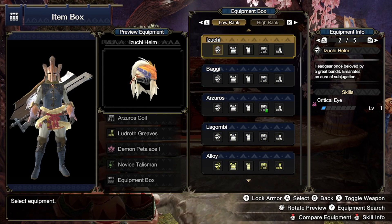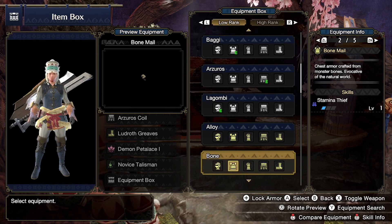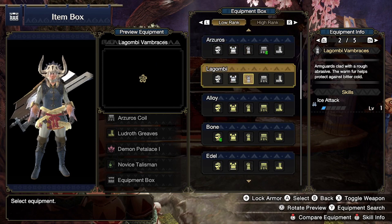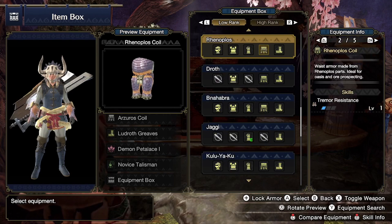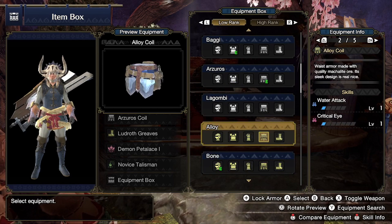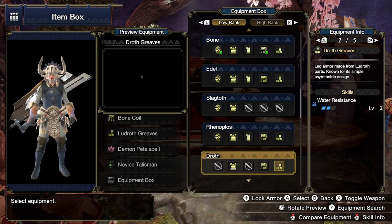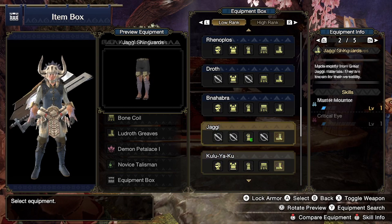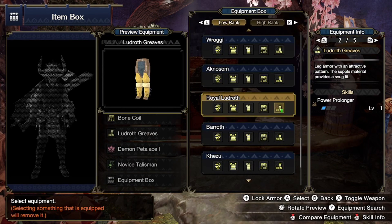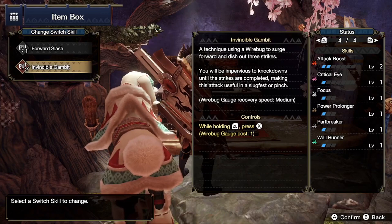Let's just go for the easy peasy setup. We get crit — actually let's do Part Breaker, why not. What do we have for that — attack boost, okay. Out here is defense, I don't need defense, who cares about defense. I think Focus is definitely a thing. Power Prolonger — okay, definitely Power Prolonger. Alright, whatever, this is our set.